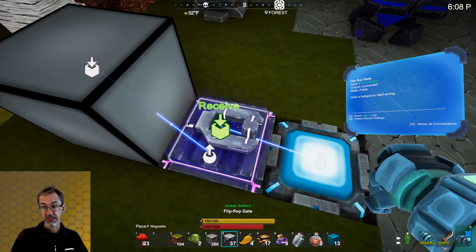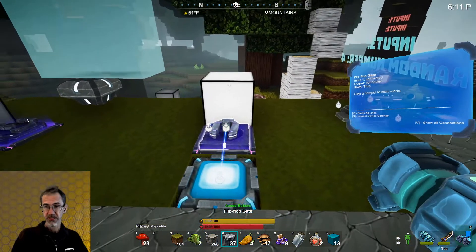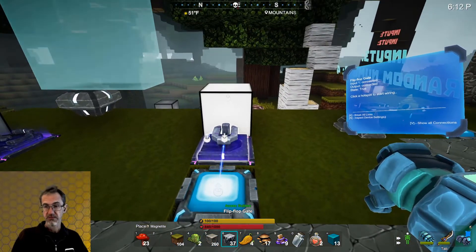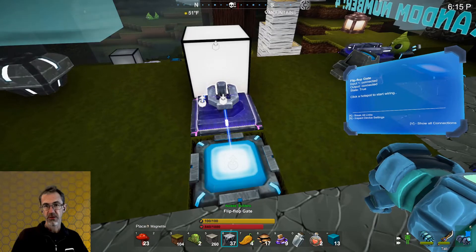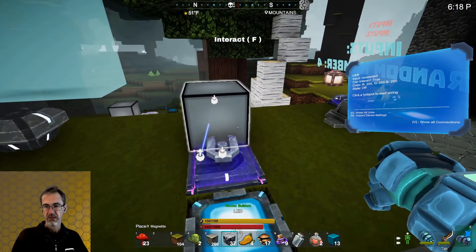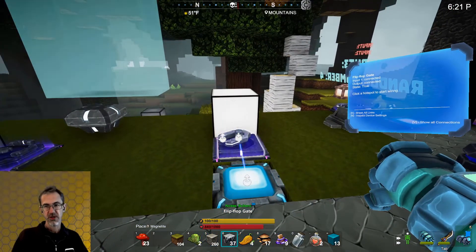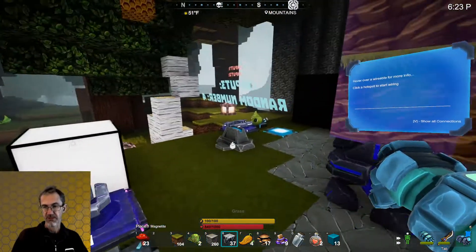This is a flip-flop gate. If I step on this pressure plate, the light goes on. So this flips it from being on to off. And if I step on the pressure plate again, the light goes off and stays off. Now it goes on and stays on. So that's the flip-flop gate.